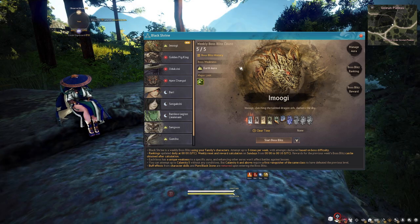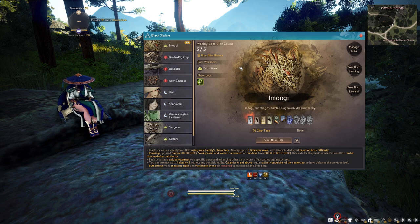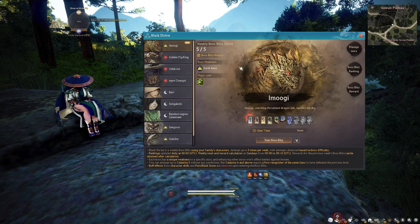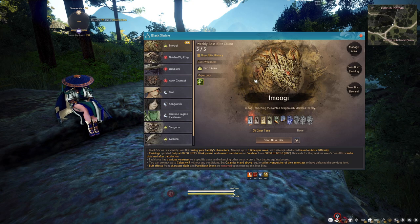In order to unlock these bosses, you first need to go through the Land of the Morning Light storyline. The quest line can be quite long, but these bosses are worth it. It's also important to go through the storyline not only to unlock the bosses but to also unlock your light orbs, which are used for the aura system.